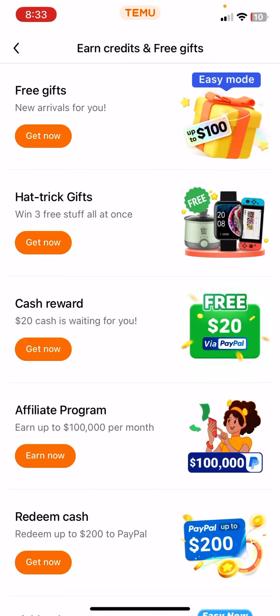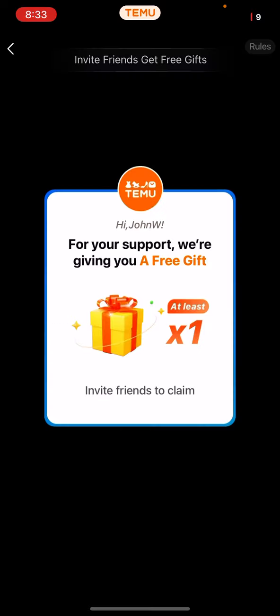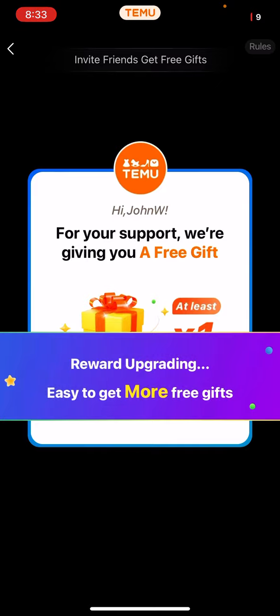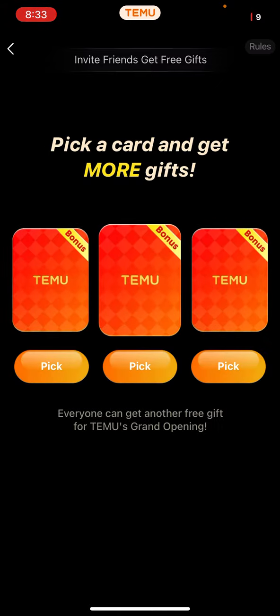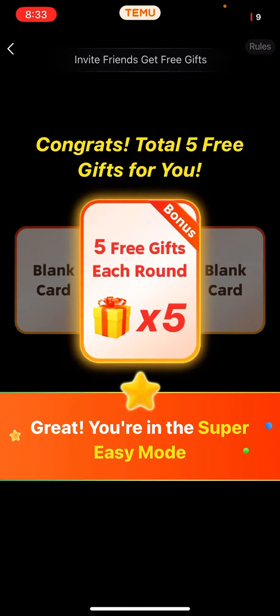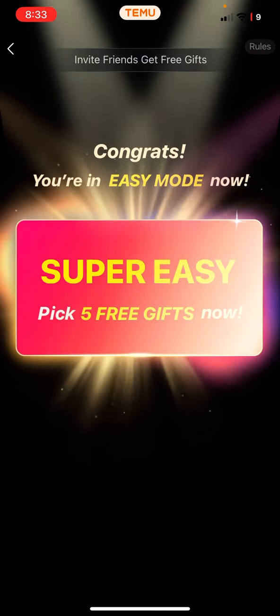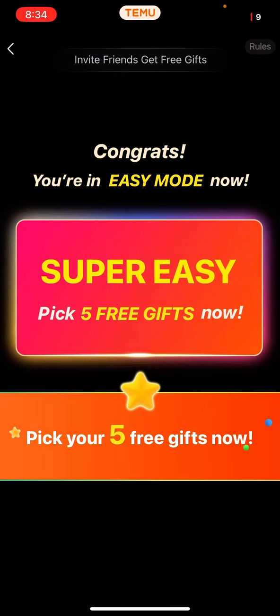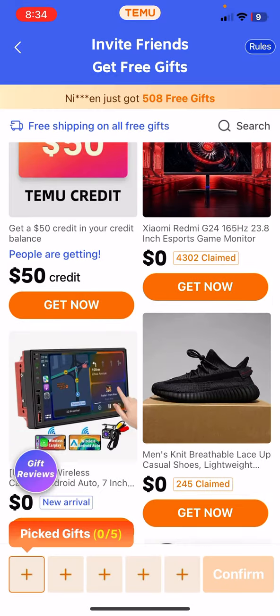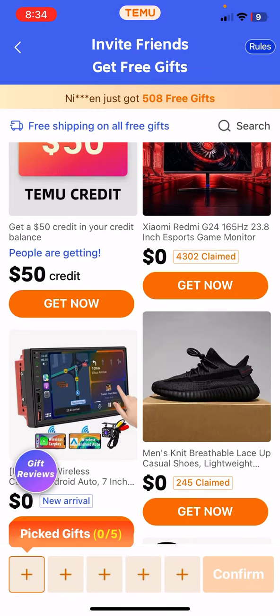Once you're here at Free Gift, you can go ahead and click on it. You'll want to play this little welcome game first. As you can see, you can pick five free items, so go ahead and claim any free items right now.